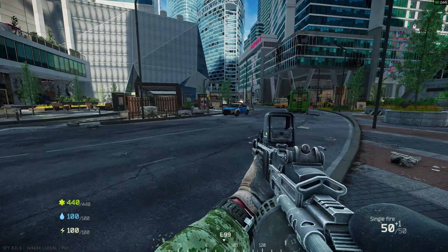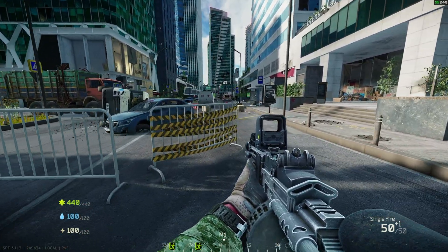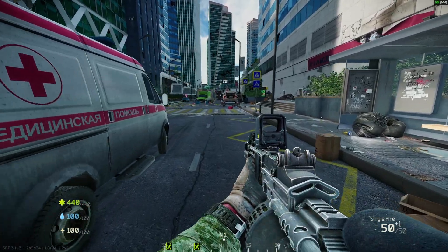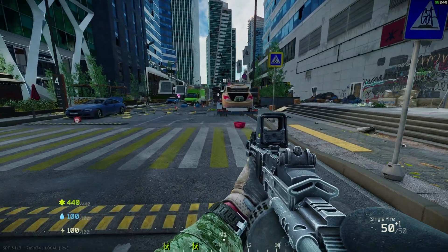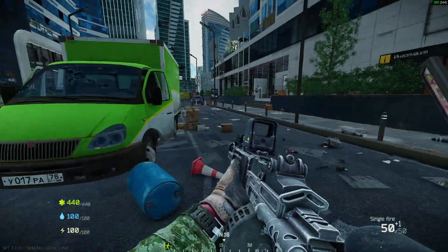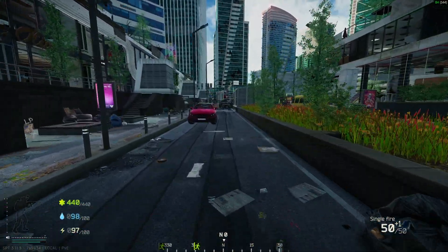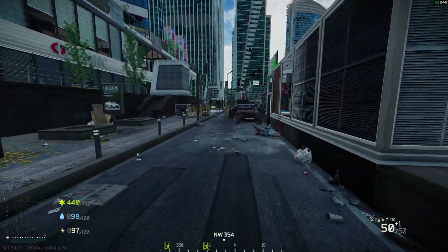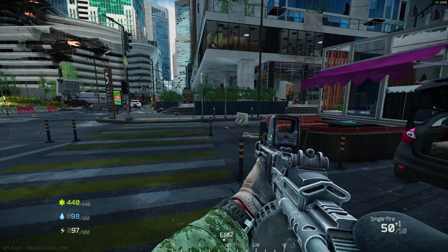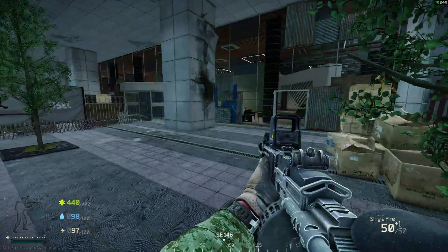I'm going to start moving and the FPS is going to drop to around 40 because the boss is going to start spawning. You can see the FPS constantly dropping as it generates and spawns the AIs — they're going to start fighting soon. It hits 92 and then it's going to rise up again, drop again, rise up again. This is what I'm getting with bosses. If I remove bosses it would be a consistent 100 FPS. It dropped to 69 FPS already — that means underneath we have bosses.